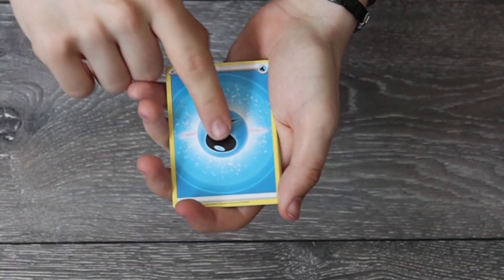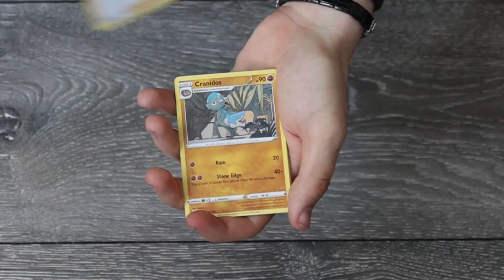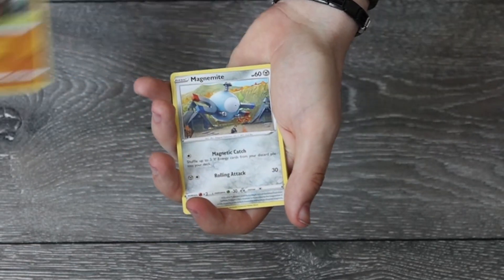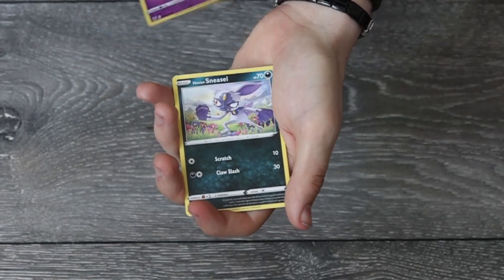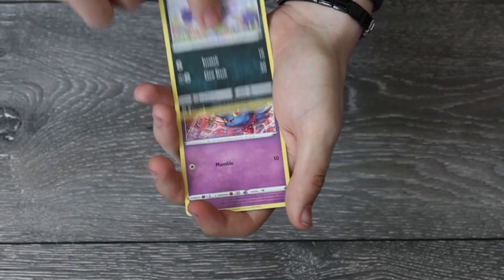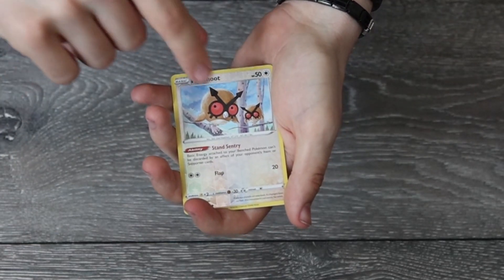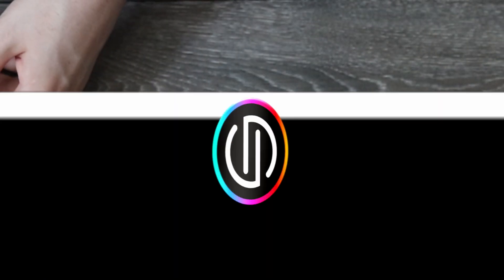Here we go — the sixth pack. We've got a Water card, a Yanma card, another Sylveon card, another Cryogonal card. A Sudowoodo, Magnemite, a Pichu — I don't have a good feeling about this pack — Hisuian Sneasel, Misdreavus, a Reverse Holo Hoothoot, and a Glaceon. That's not a great pack, unfortunately.